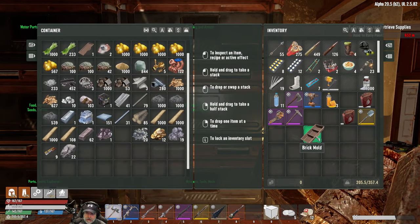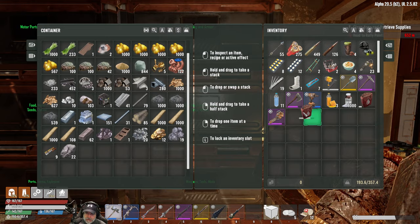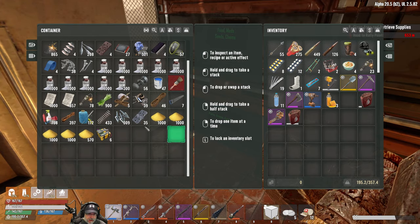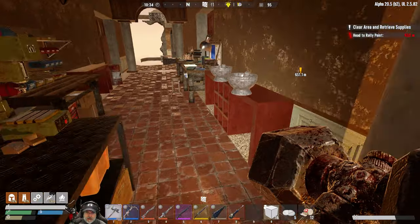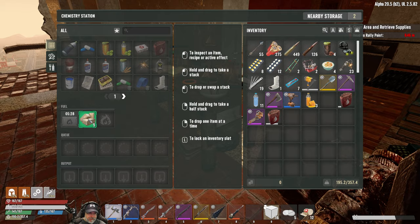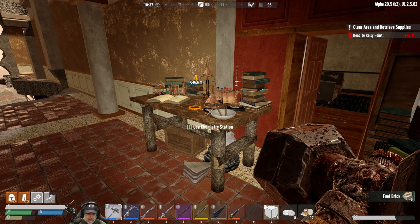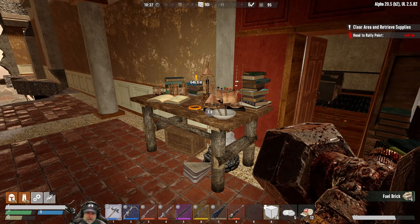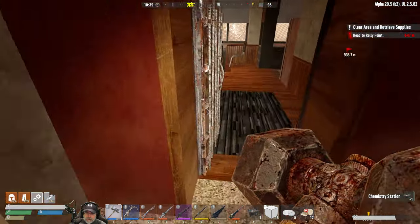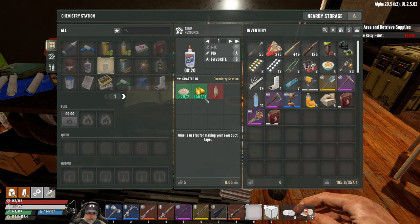Put all those ingots in there and that other brick mold. We got tons of nitrate, lots of sulfur, plenty of coal powder - maybe we get some more gunpowder cooking up. So many things to do. You're not in polling range either. Let's move it closer into the other room there - yep, it's in range now.